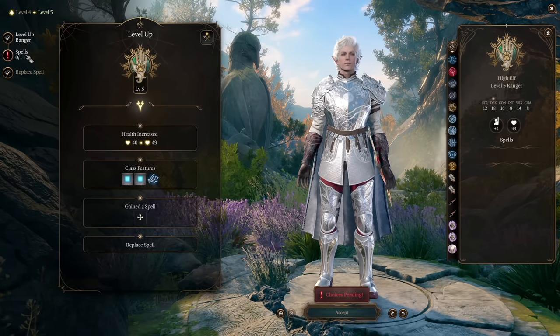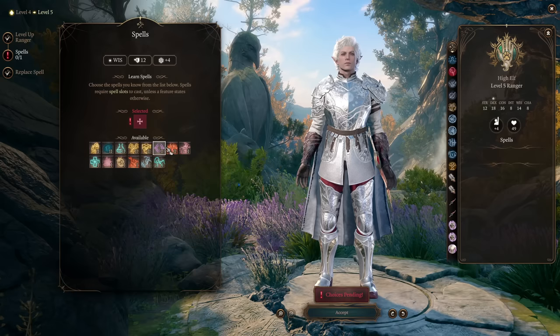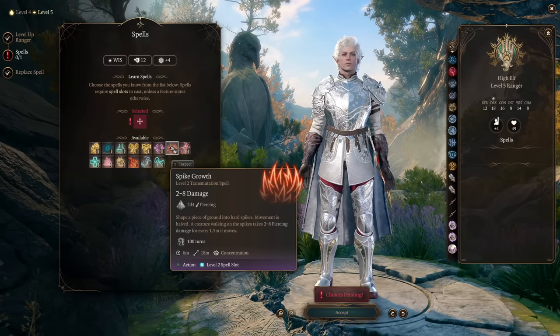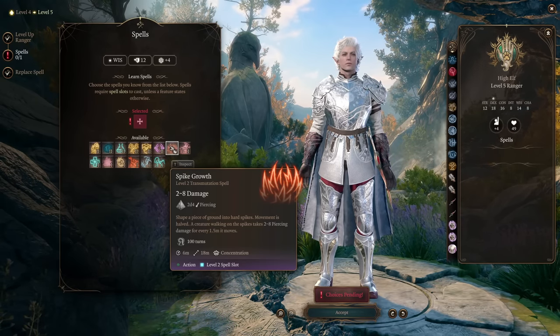Now we're hitting level 5 and getting Extra Attack as Rangers — we can now use our action to attack two times. For our additional spell on this level, I recommend Silence, which is very nice for disabling enemies, or Spike Growth to make zones inaccessible so you don't need to run and hunt enemies down.